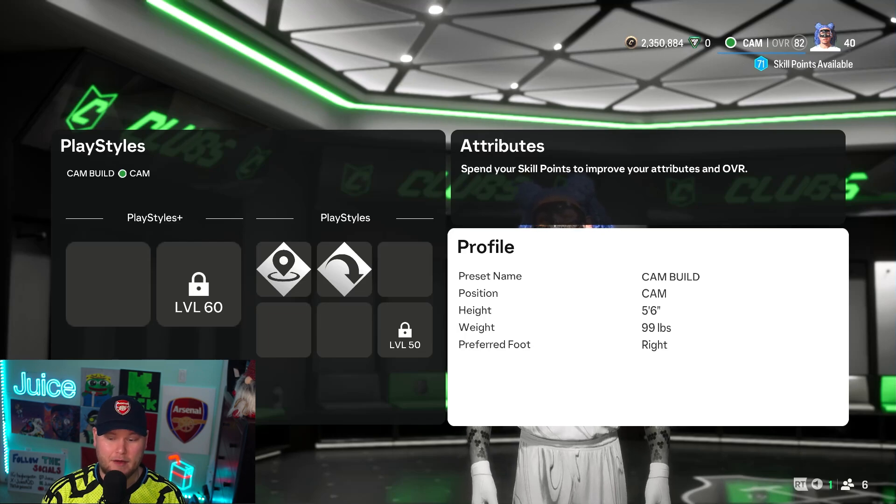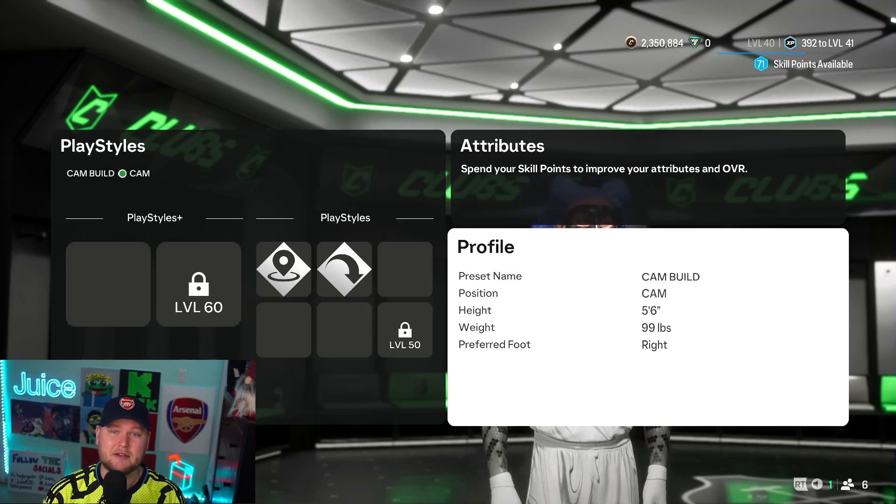For height we're going to go with 5'6", weight 99 pounds. This seems to be the meta build right now. I'm sure this is going to change over the next few months, so I'll be sure to keep you updated.